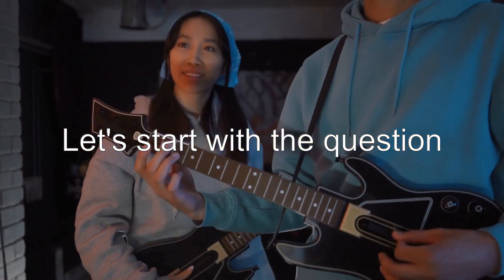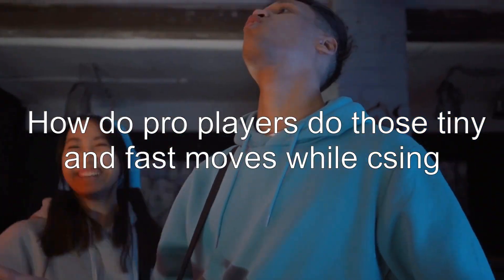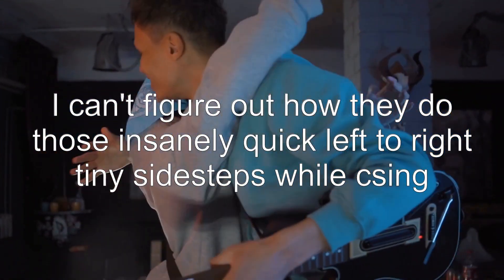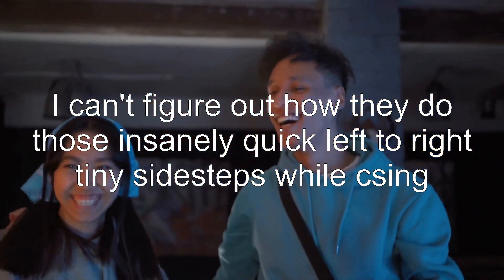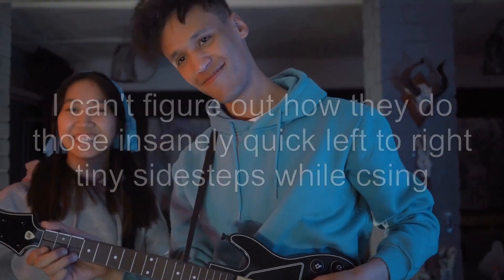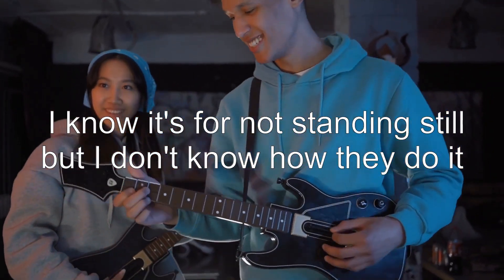Let's start with the question: how do pro players do those tiny and fast moves while CSing? I can't figure out how they do those insanely quick left to right tiny sidesteps while CSing. I know it's for not standing still, but I don't know how they do it.